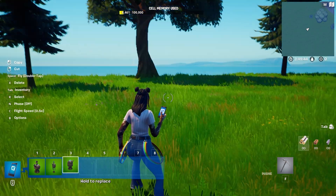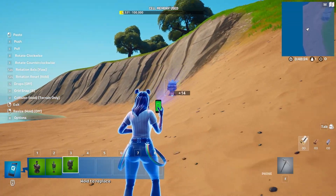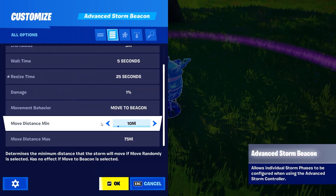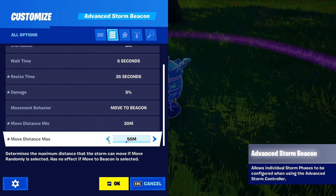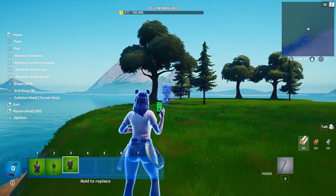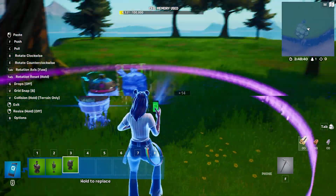You can make your map even more unique by using the custom setting for the storm phases. This will let you use up to 50 storm beacons around your island. You can use these settings to make areas vary in difficulty. Adjusting the storm's damage, shrink order, and shrink rate can change the overall strain of the game. You can design your island around these storm areas and move them to different locations to make the combat more fun for players or you.